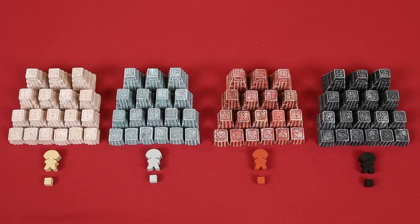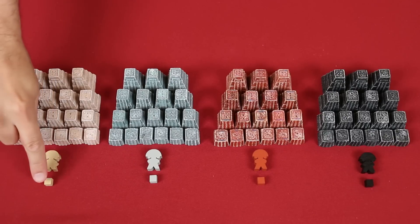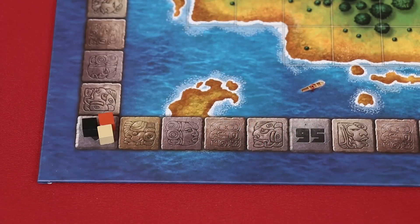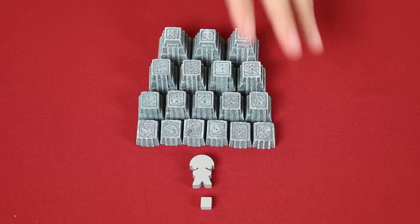Players should now choose one of the four colors and collect the matching colored pieces, which include the temples, Pillai Mexica — or Noble, as I'll call them from now on — and a prestige point marker. These markers should be placed on the zero space of the prestige track, which goes around the outside of the board. Two player games are set up slightly differently and we'll discuss that at the end of the video, but I'm setting up a three player game, so I'll just return these colored pieces to the box.